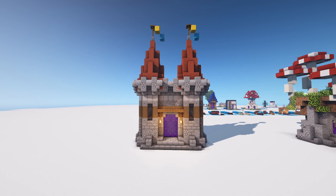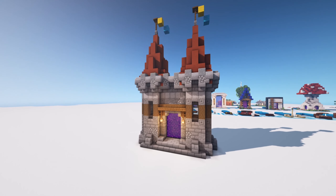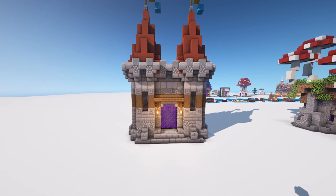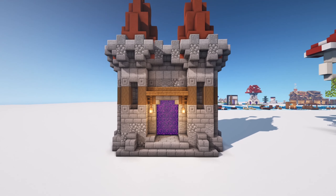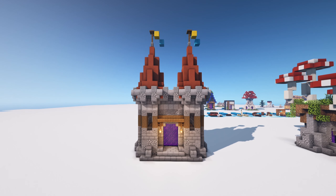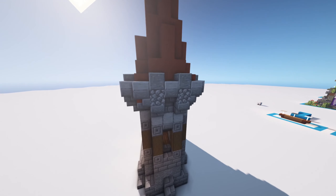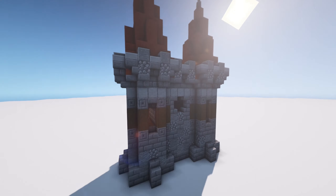Number one is probably pretty obvious to most of you, but I think it's a really cool idea to implement nether portals into builds that we kind of already know and love. This one is basically like a gatehouse — a castle entrance — but instead of going through it normally, you're going through into another dimension, which I think is pretty neat.